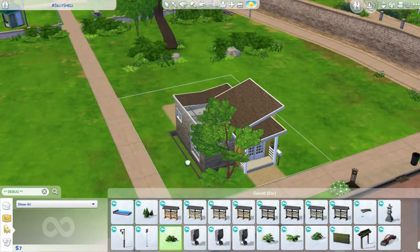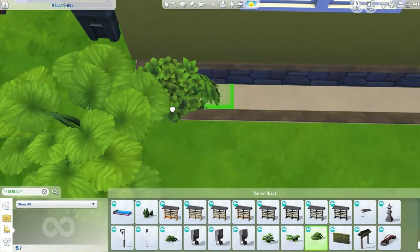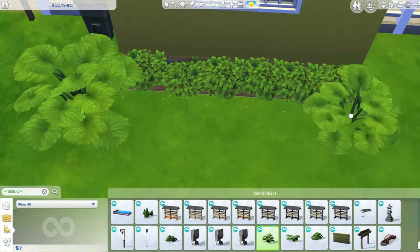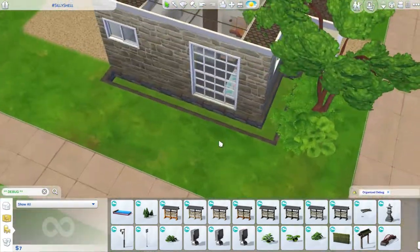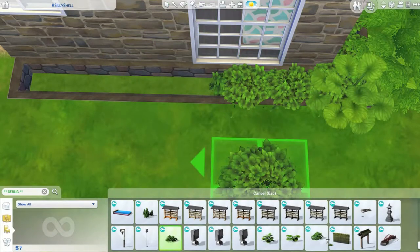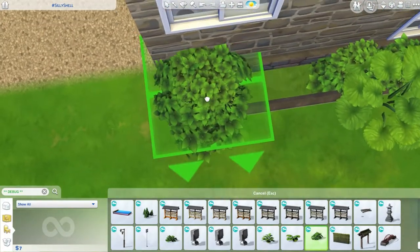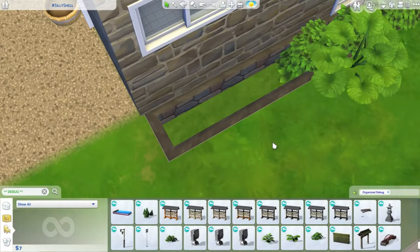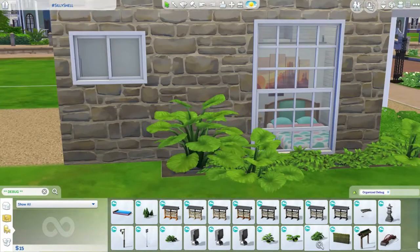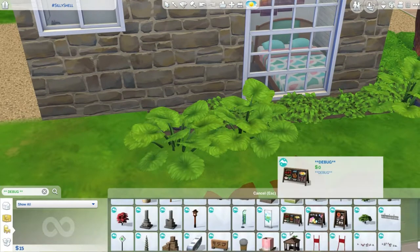It looks nice in the end. You're seeing me place all this foliage — I took out most of it on this side because it would clip inside the bedroom. But these two planter-type things are decorative architectural elements I decided to add. You could take them out and the house would be even smaller, which might be better for the tiny house aesthetic, but I really like the look of them so I kept them.